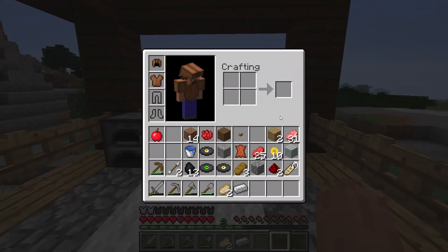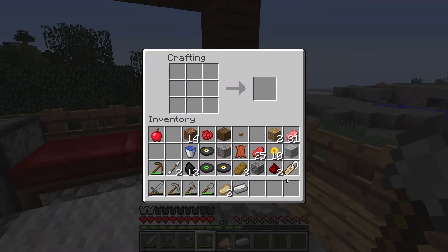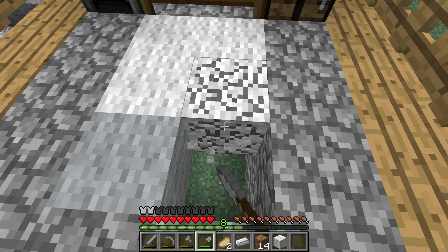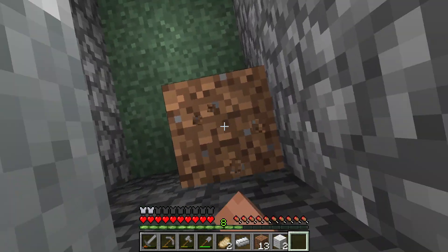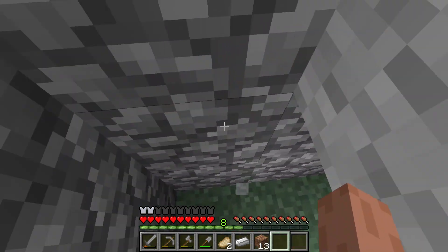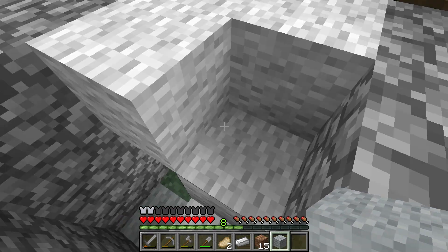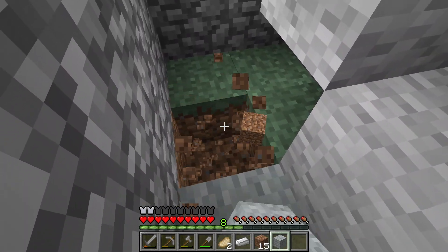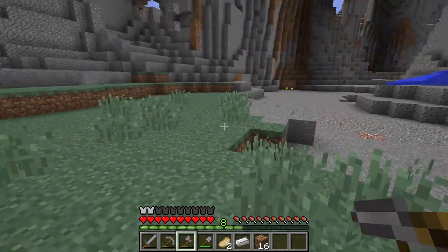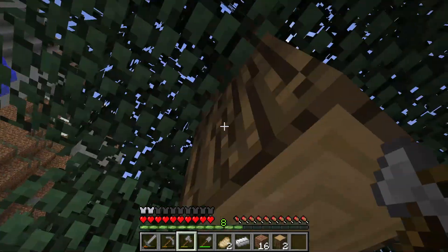We're 12 minutes into the video and already almost done with the base. I think this is where we'll have the entrance. Let's not use dirt — how about wool? Wool would be nice and sort of match the flooring. We can put some more light gray wool there, and this can be the door area.